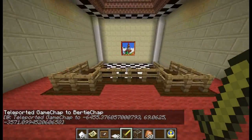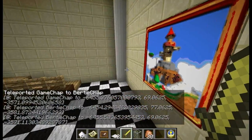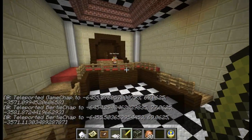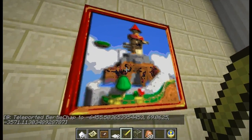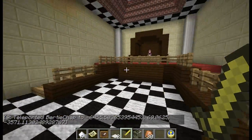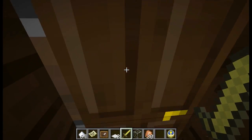Whomp's Fortress, fellows, as you can see. This is, of course, the second world of the game, I believe, and you have to do things like beat the king Whomp, etc., and so forth. And all the pictures have been sort of lovingly reproduced there somehow within Minecraft. That's very smart. I wonder how many hundreds — well, thousands — of blocks it took to build this entire castle. A lot, that's for sure, old boy.